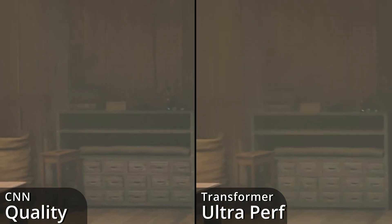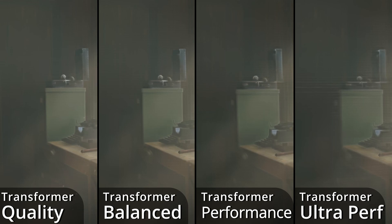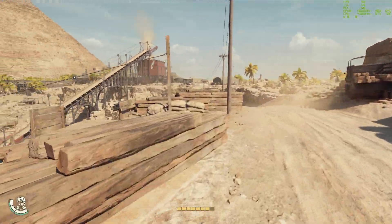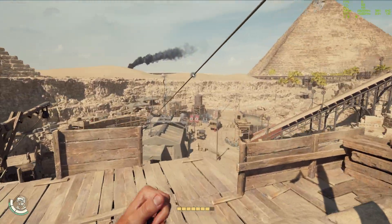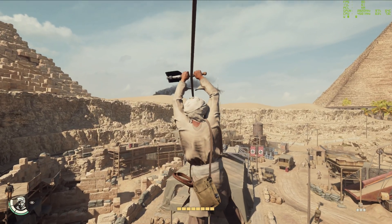Something about the AI in this new Transformer architecture prefers grid patterns, because I can catch glimpses of it on every quality level. My theory is it's from the training data looking at so many fences, grates, and barbed wire, because they knew the old CNN model struggled so much with them.